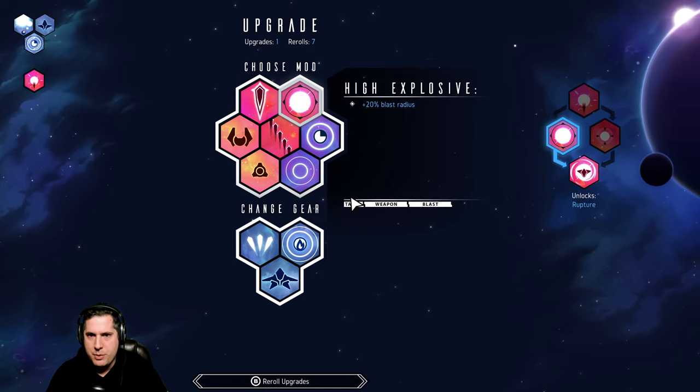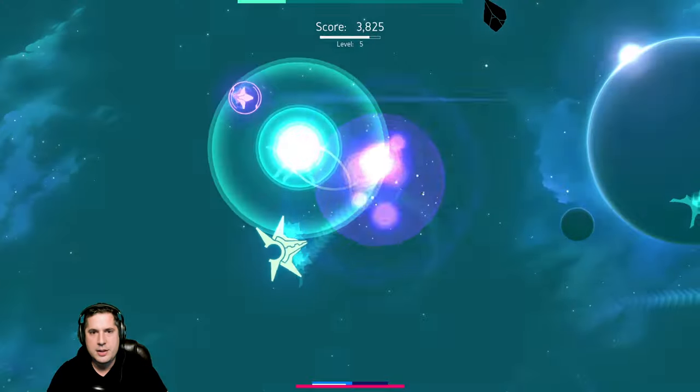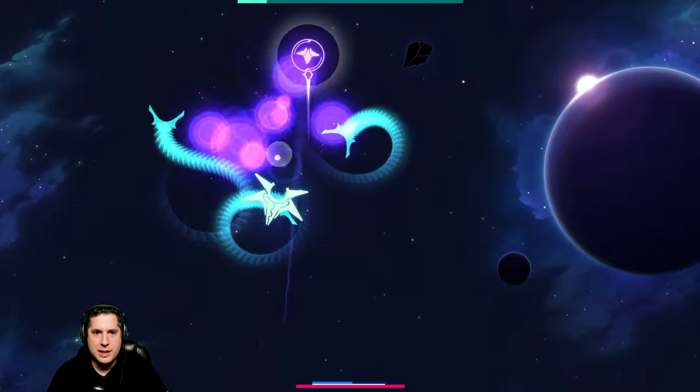Magnitude is really key here. We're going to take High Explosive first to increase the blast radius of our grenade, and then take Magnitude next. We could even take rate of fire next.